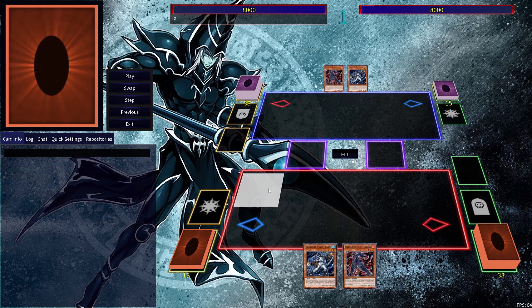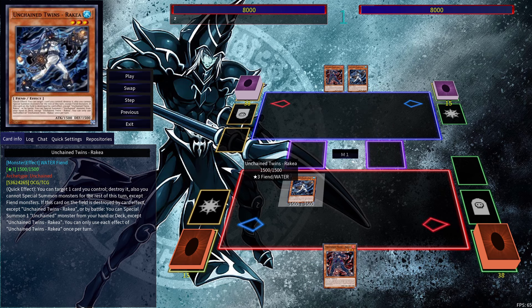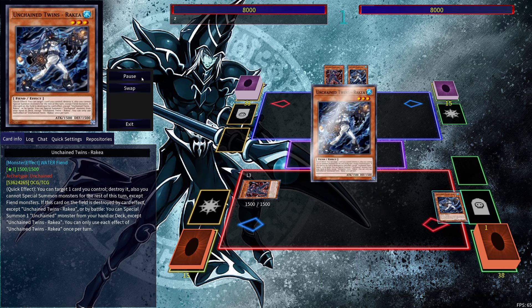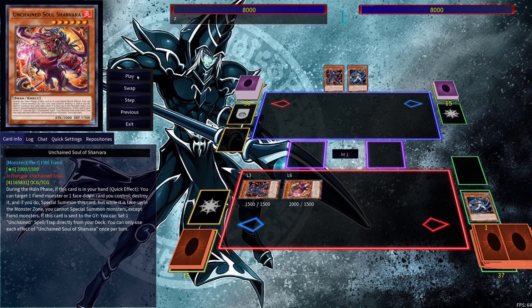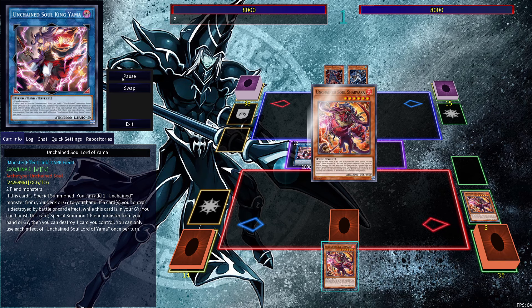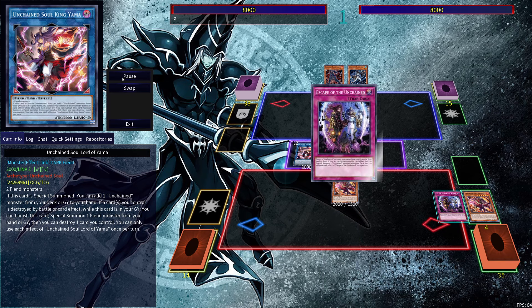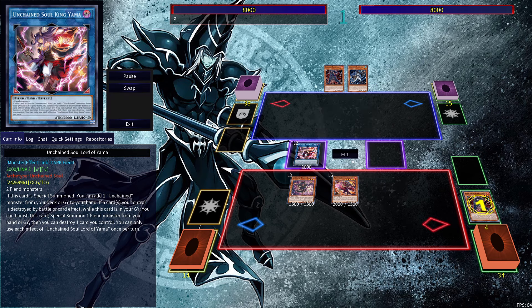The final combo uses Rekaya and Aruja. We're going to normal summon Rekaya, then pop it using Aruja's effect, and activate Rekaya's effect in order to get Sharvara. Then go into link two Yama — Sharvara's effect procs as well to get the Unchained trap. Then we can activate Sharvara's effect to pop it, get it out, and get Sarama. Activate Sarama's effect to get one card from the grave and pop it back, then get Shiyama out.